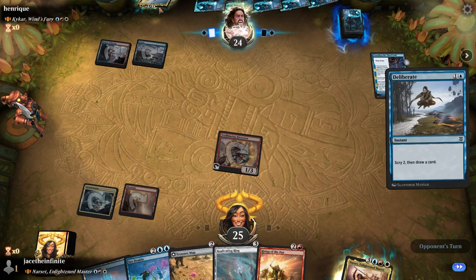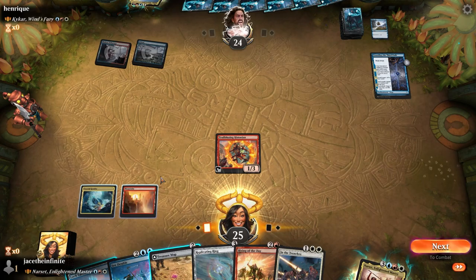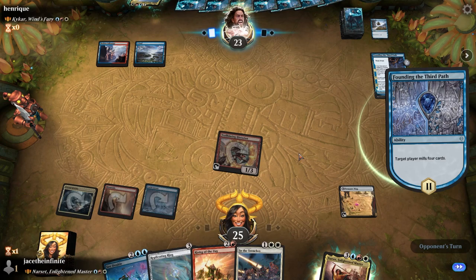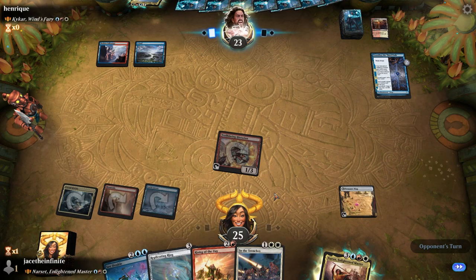Kicked Wind's Fury — how do you say that? It sounds bad, I don't know how to say it. Is it a tapped land? It's fine though, we can do Treasure Map at the very least, smack him in the face again. Send out the goose, smacking him. We're going crazy over here, getting ready for Replicating Ring and then do a Treasure Map. I'm glad I have this backup haste thing just in case.